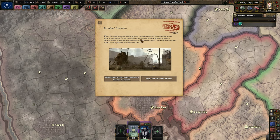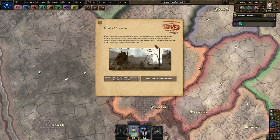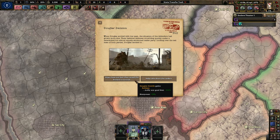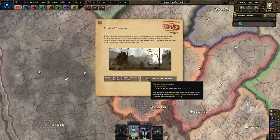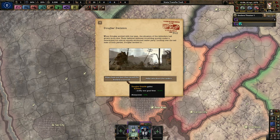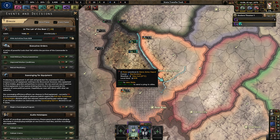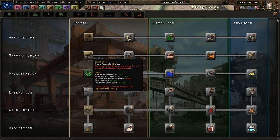When Douglas arrived with his team, the situation had grown more dire — their defenses crumbling under a determined raider party. Douglas decided to become ruthless and get more manpower rather than helping take down the raiders. This would give a connection to Caesar's Legion and the national spirit 'Learning from Caesar.' I could do this, but I like the ruthless perks — we get faster war goal time. Not this time, Caesar. Maybe if I ever do this again.